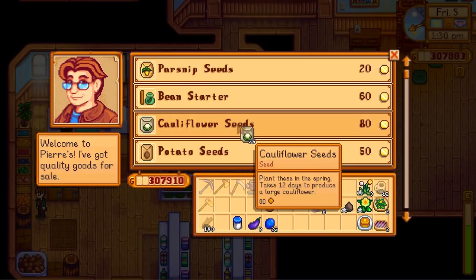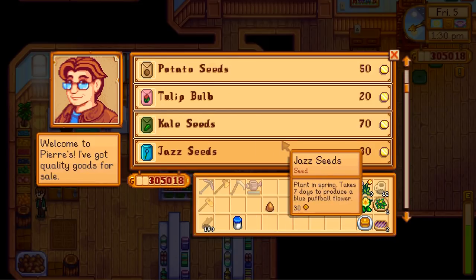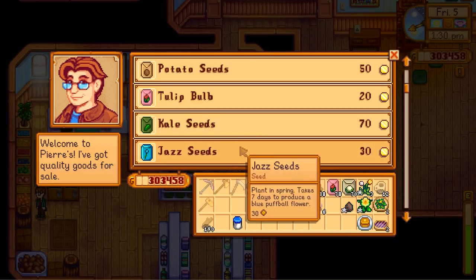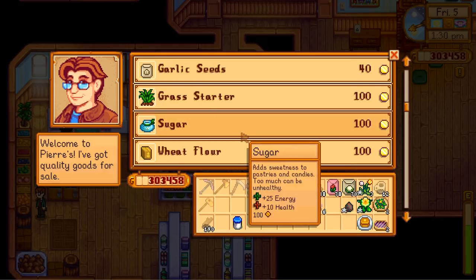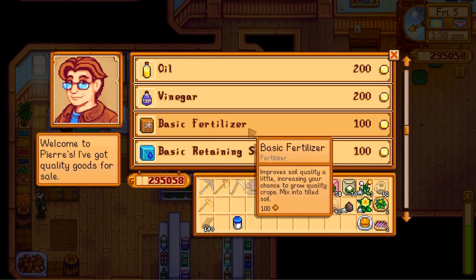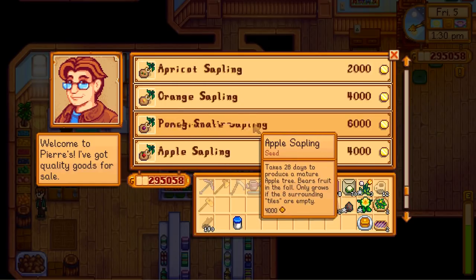We're still early enough in the season — I can plant cauliflower. Don't mind me, Pierre, don't question this. I'm going to sell you these things — you don't need to ask questions. Just accept that somehow I have come in with my wallet full of gold coins to buy everything I can from you. I'm going to buy rice. I've never bought rice. I could start making sushi — do you know how much I love vegetarian sushi? I love it very much, and now I can just buy it from you. That's pretty awesome actually.